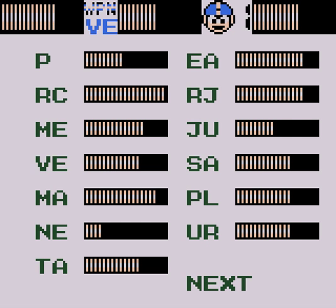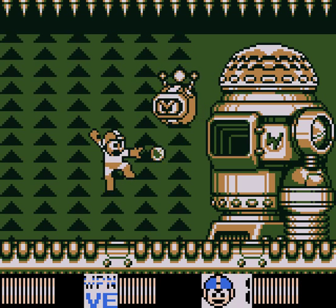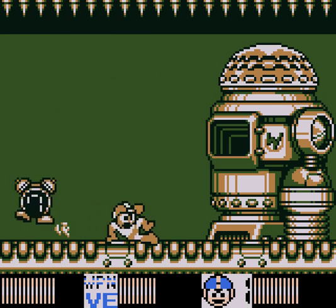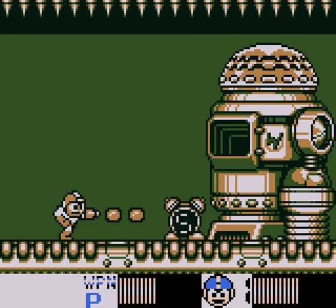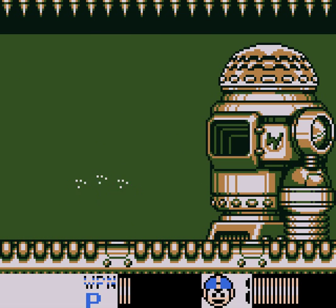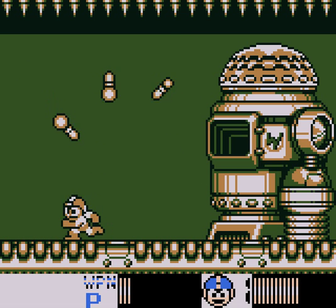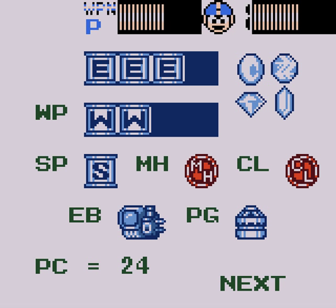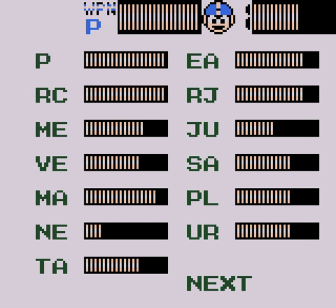If you need to buy some time from the missiles, the Bubble Bomb works really well. Now when it has a seven, it's gonna leap over you. I think I just walked into... that's new. I don't remember being able to do that. I guess I never did it.